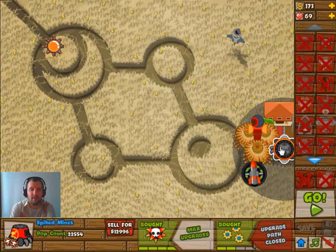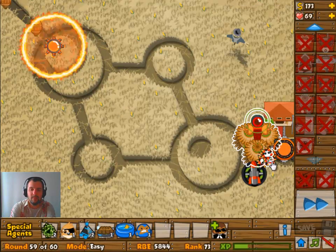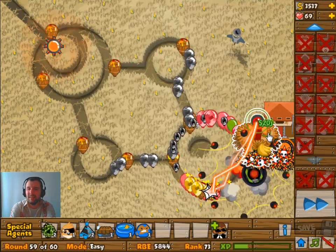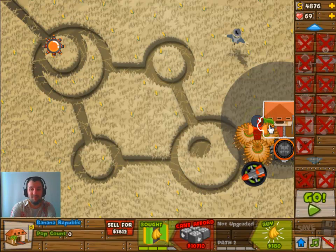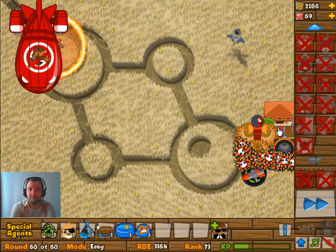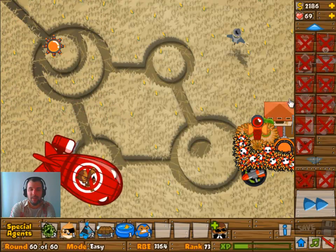So here we are, upgraded everything around round 58. The only thing left really is the Banana Farm, but upgrades on that are completely useless now because I have nothing left to upgrade anyway — it's the last wave. We're just going to have to hope that it will be enough.